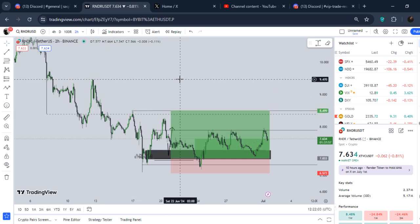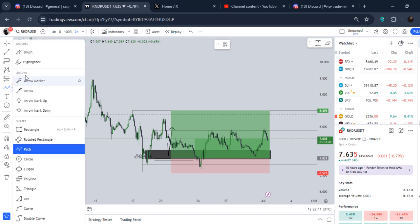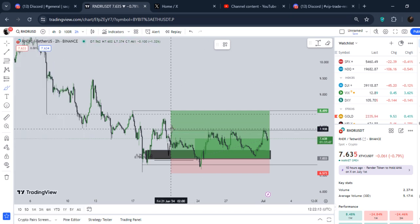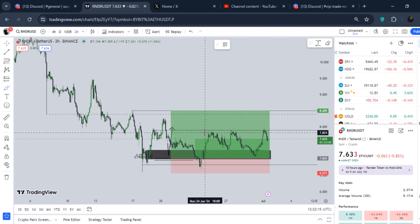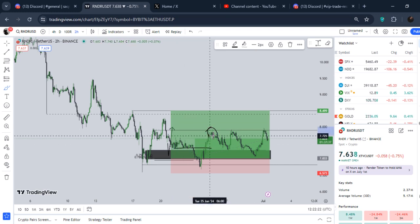At the time of recording this video, Render is basically trading around almost $7.63. Right now we got three rejections exactly from the same level that we have put already as our TPs. Our first TP was hit right here, and then I told you guys in the premium Discord that our second TP was hit.